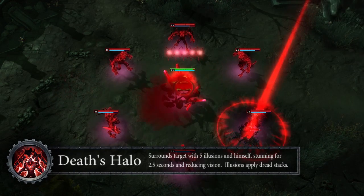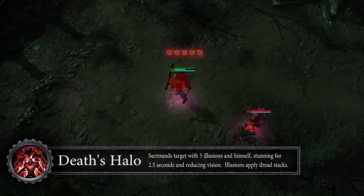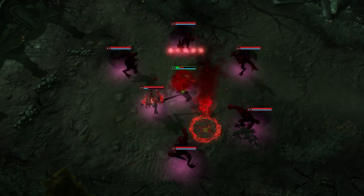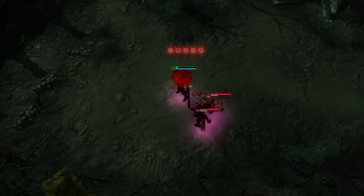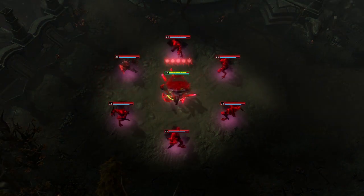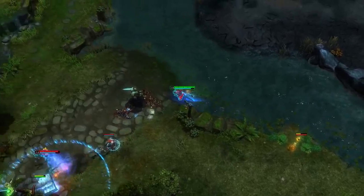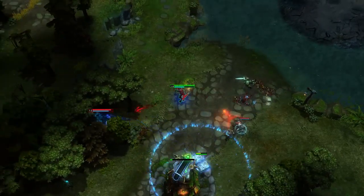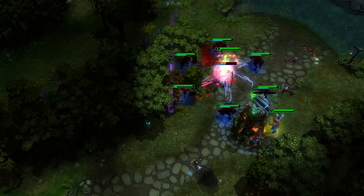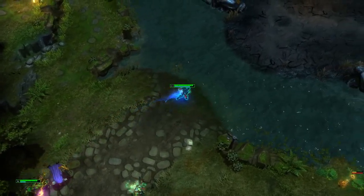Adrenaline's ultimate is Death's Halo. Cast on a target enemy hero, Adrenaline reduces their vision to 400 radius for 2.5 seconds, stunning them and applying a bunch of stacks of dread all at once. Adrenaline disappears for a split second, spawning as one of six fractures that appear in a circle around his foe, all immediately auto-attacking this target on spawn. Death's Halo makes Adrenaline's target even more vulnerable to Rush, setting off all the freshly applied dread stacks for a true damage finish.